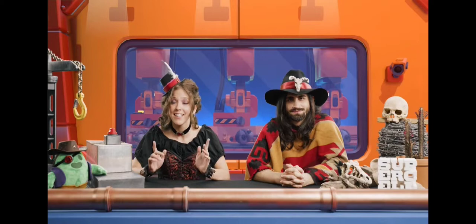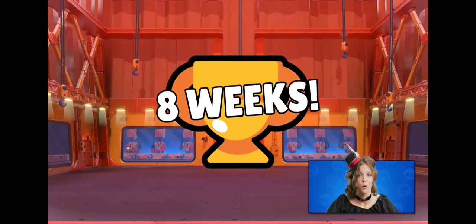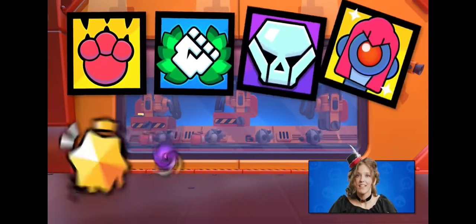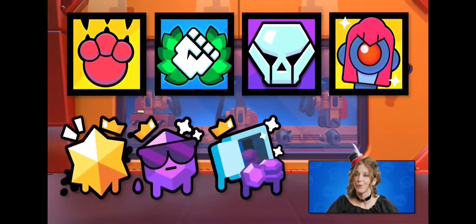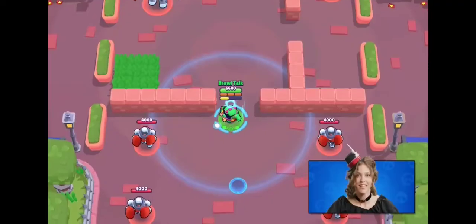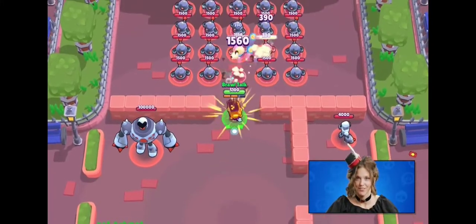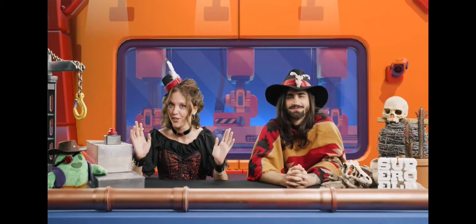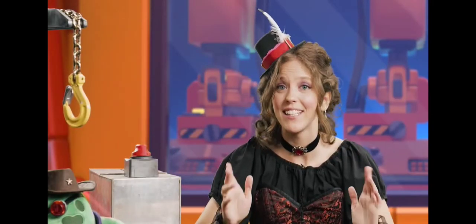Trophy Reset is getting longer — it's now every eight weeks in line with the Brawl Pass seasons. We are partnering with awesome eSport teams, and you'll be able to support them by getting their profile picture or pins from the shop. New challenges and quests with new sprays and profile pictures as rewards. The Robot Factory environment is also available in Showdown. New gadgets for Bea and Griff. Gears price reduction. And a message from the future.